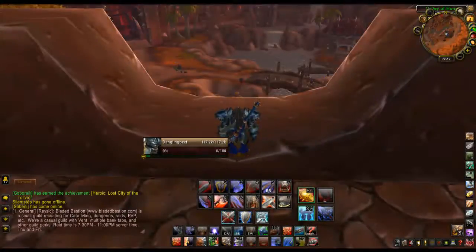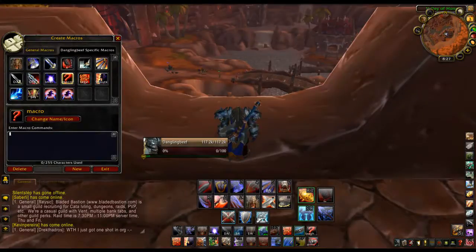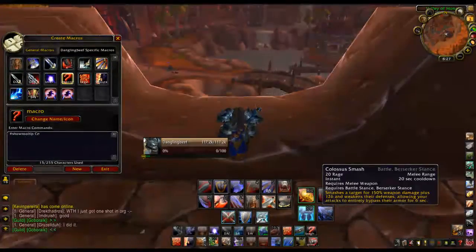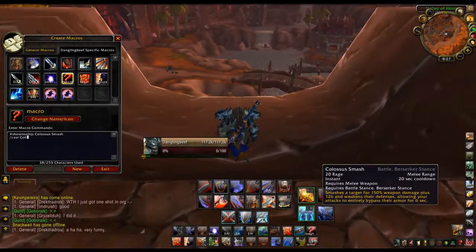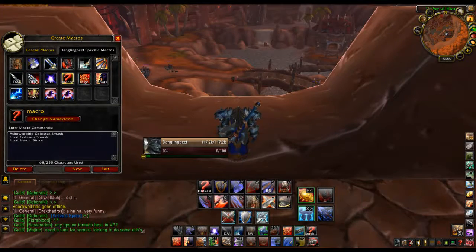I'll leave all the macros down in the description, but to show you guys how to set up your own macros: type slash m, go over Macro, hit New, type in a macro name, hit Okay. You want to have a pound sign, hit Show Tooltip, then space, and type in the name of the spell you're going to macro. So I'm going to do a Colossus Smash one — type slash cast Colossus Smash. That'll cast Colossus Smash, but now you want to do something else, like cast Colossus Smash and then slash cast Heroic Strike. Now when you click on that macro, you will cast both Colossus Smash and Heroic Strike.